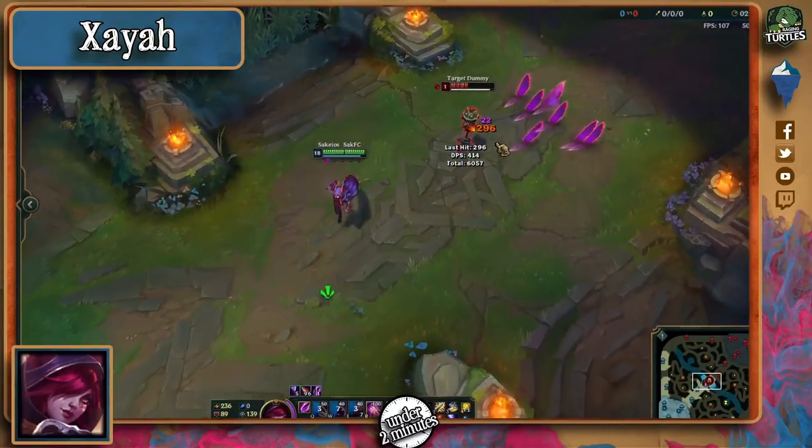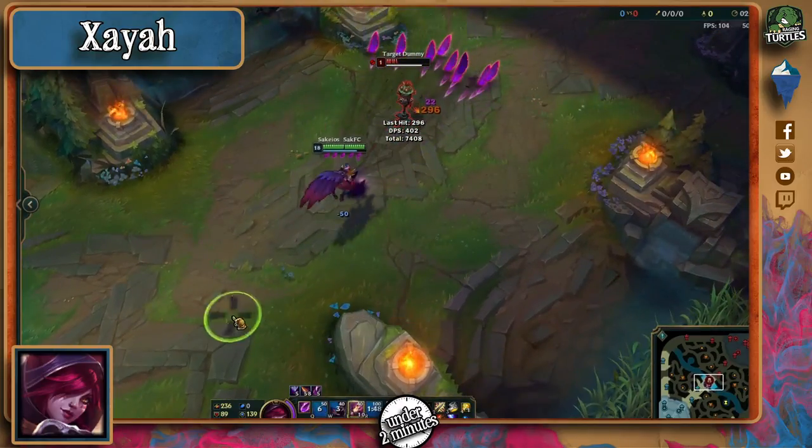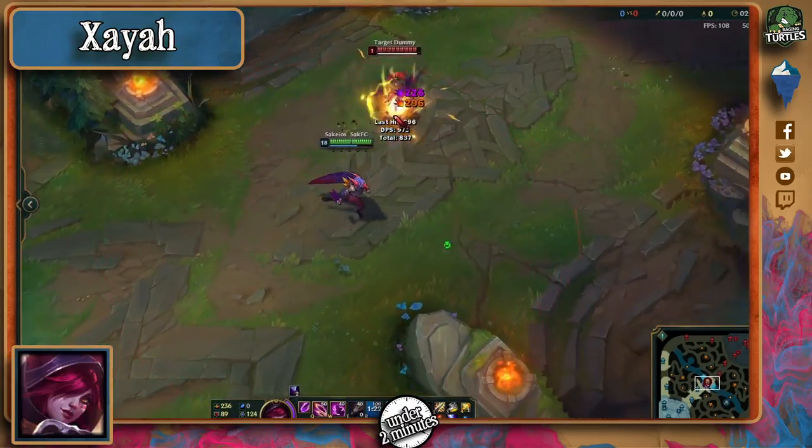In lane, the best way you can go about countering her damage is to actually watch where you step and stay out of the way of her grounded feathers, since that's where she'll get most of her damage and kill potential from. Therefore, you can go about avoiding her by moving sideways like this.